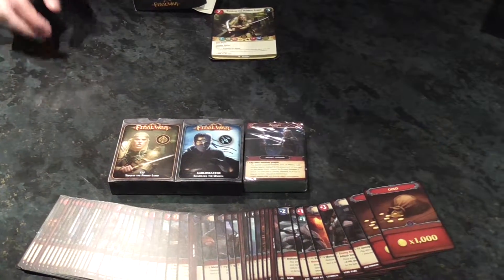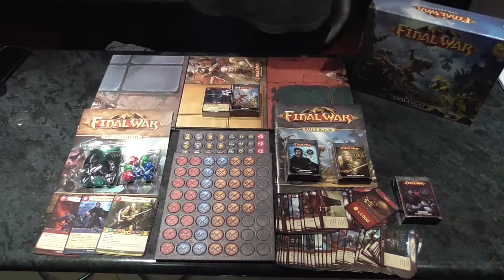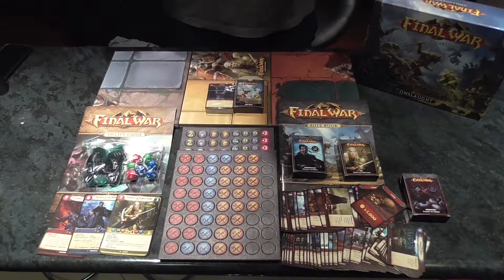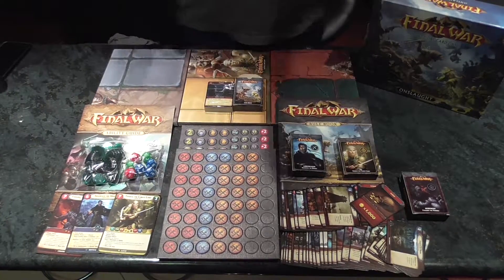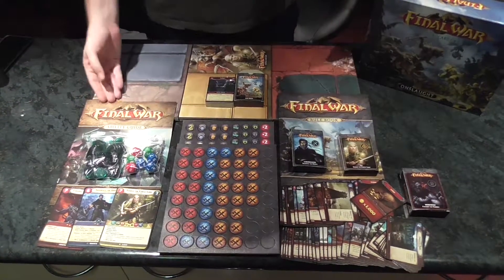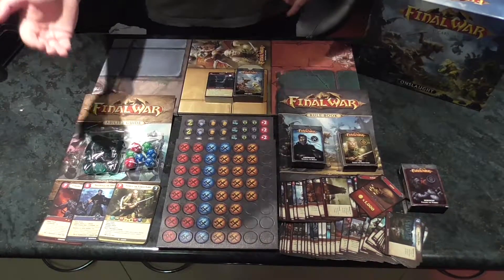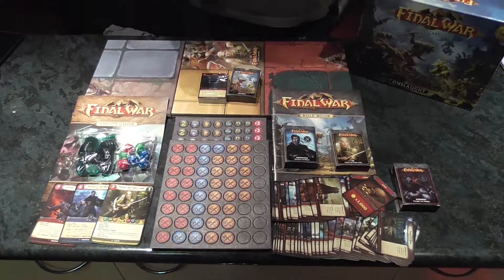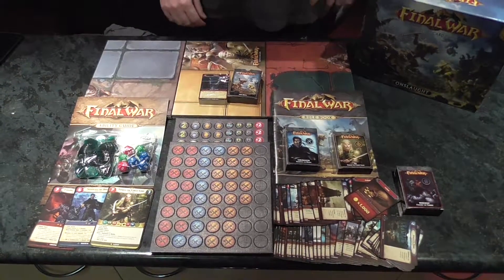So after breaking it all down and showing you what's included, this is everything here. You've got your three boards, your three decks, your rule book, your ability guide, your tokens, your Warlords, and of course your Fate deck with your dice, your tokens, and your health point tokens.